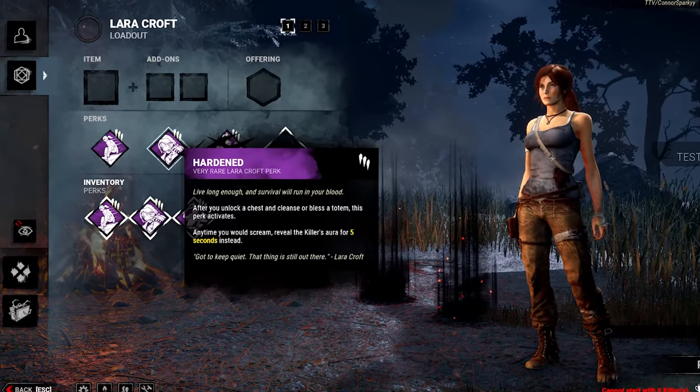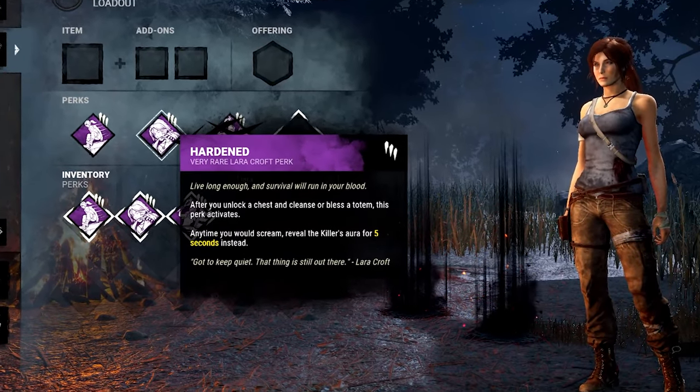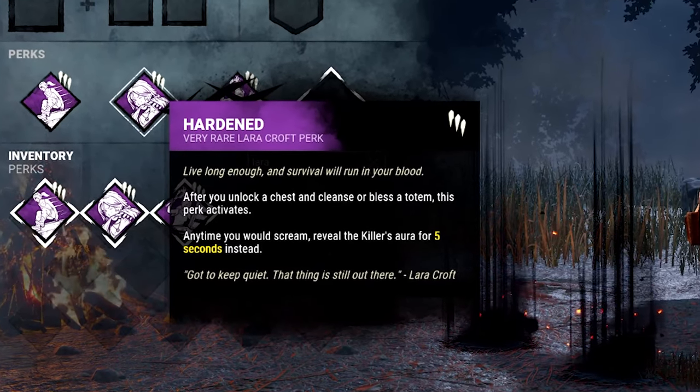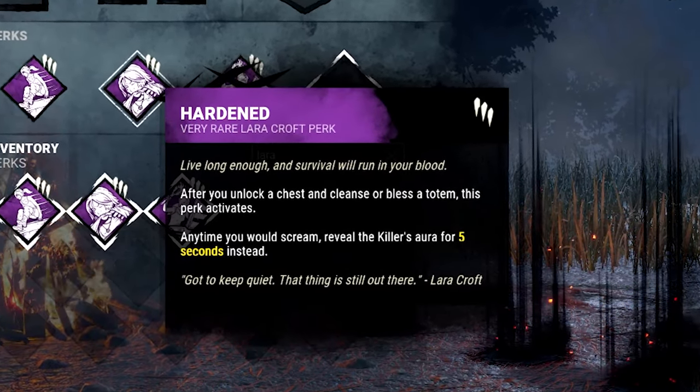After unlocking a chest and cleansing or blessing a totem, Hardened activates. Anytime after that point that you would scream, you instead reveal the killer's aura for 3, 4, or 5 seconds.